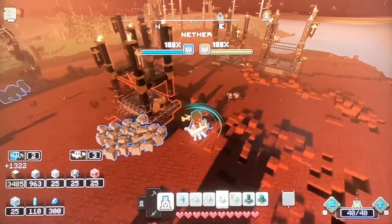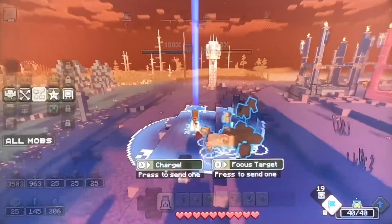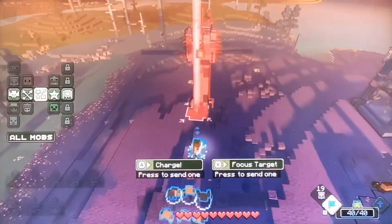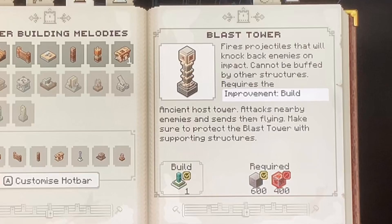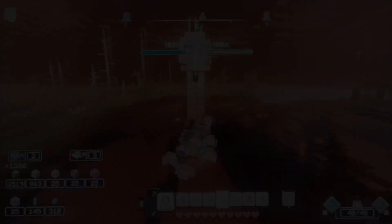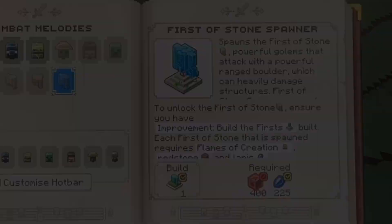Then we have the Improvement to Gather Redstone, which lets you gather redstone. Every Improvement Structure you build increases the cap by 125, and it also gives you the ability to build the Redstone Launcher, the Blast Tower, and the Battle Drum, and gives you the ability to spawn Zombies, Warriors, and the First of Stone.